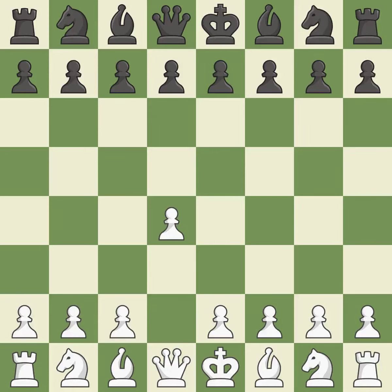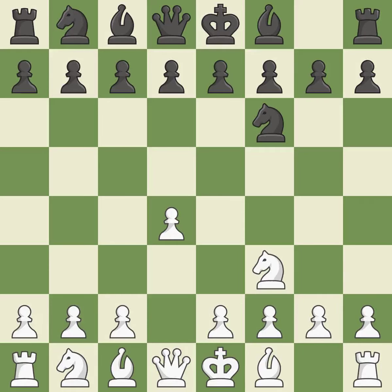Opening with the Queen's Pawn. The Indian game begins by controlling the important e4 square with the Knight, rather than a pawn. NF3 strengthens the d4 piece and moves the Knight closer to the center while exerting more control over the e5 square. E6 sets up the d7-d5 pawn push and creates openings for the Bishop on the dark squares. C4 gains space on the Queen's side and center, and prepares to develop the Knight to c3.